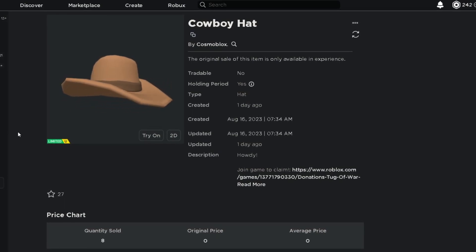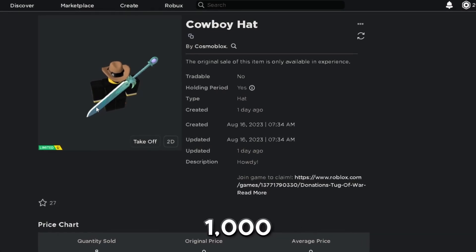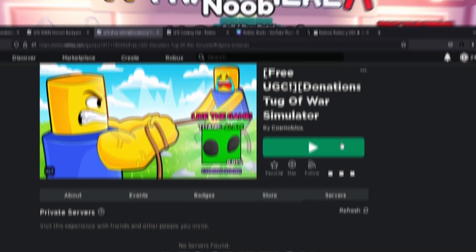This is the item and what it looks like on my character — it's a Kaibo hat. It doesn't seem to fit my hair, but it does have 1000 stock with around 10 already being claimed. This is the game Tug of War Simulator, and it'll be linked down in the description.